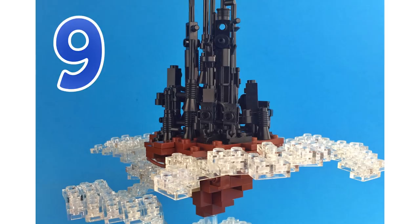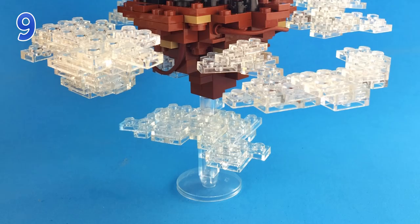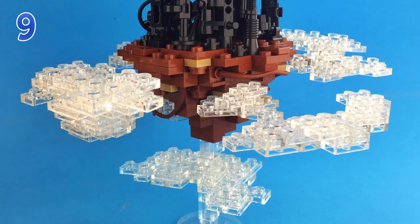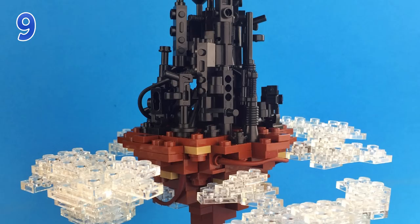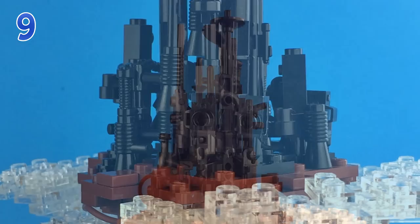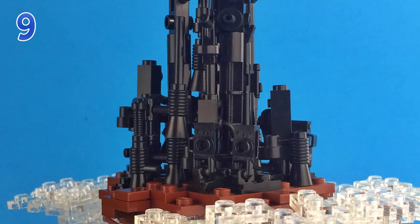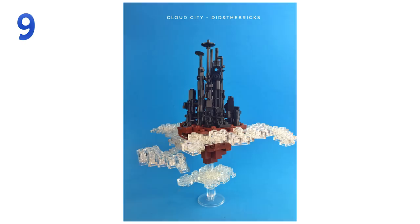It's a city in the clouds in a micro-scale build with very meticulous use of accessory pieces. I love the build for the stand with transparent one-by-twos for the clouds — that looks awesome. We've got a very small base for the city's landscape in brown and then a lot of greebling made from black pieces that are usually minifigure accessories — bullhorn pieces, metal detector pieces, poles — and I'm surprised how much of an awesome look those pieces can show.